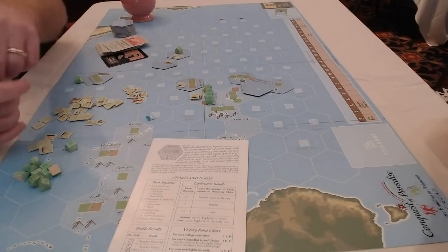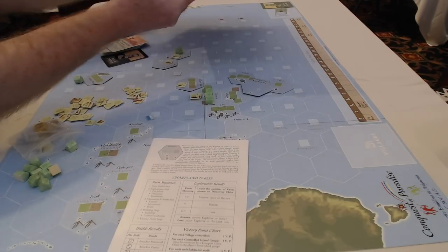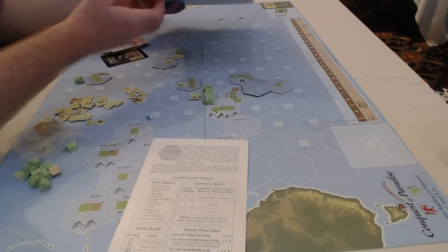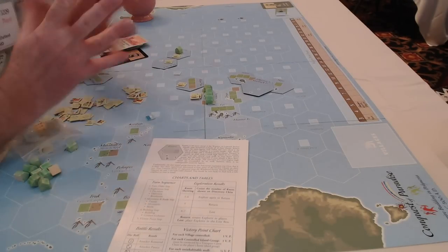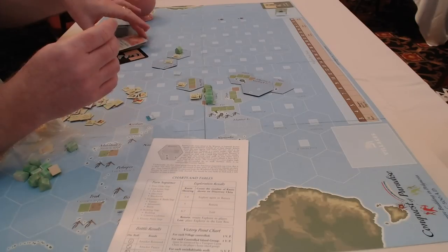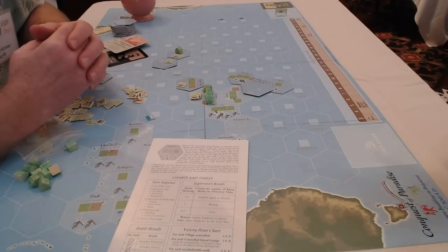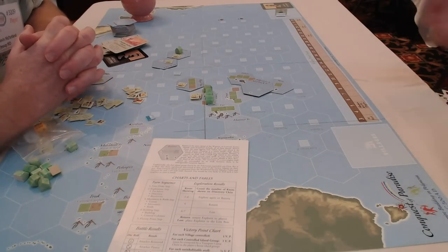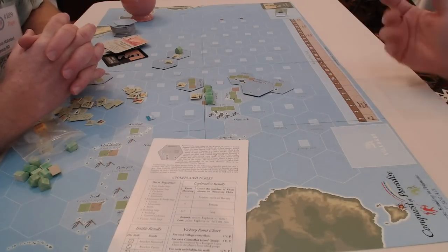Is that included in the designer notes? It came up at the last moment and was added to the box. There's a 20-page designer notes section alongside eight pages of rules. In the designer notes they talk about each one of the cards — similar to Twilight Struggle, each card is explained with the history behind it. Just reading the rulebook is like a history lesson in itself.